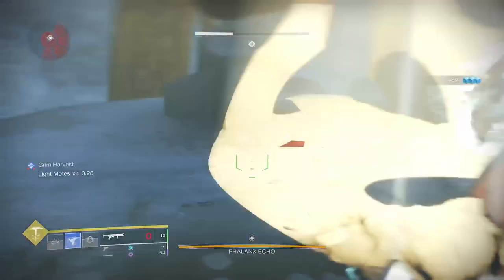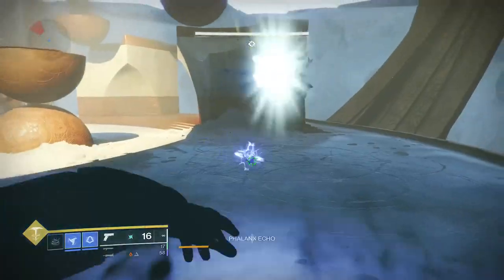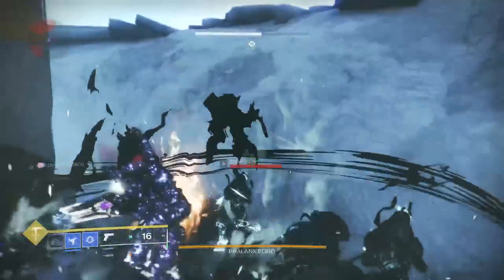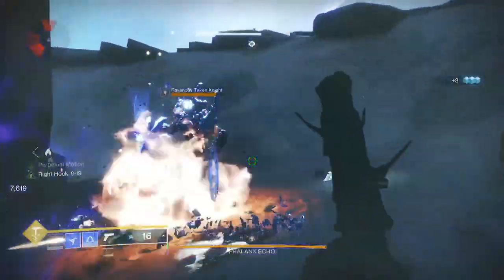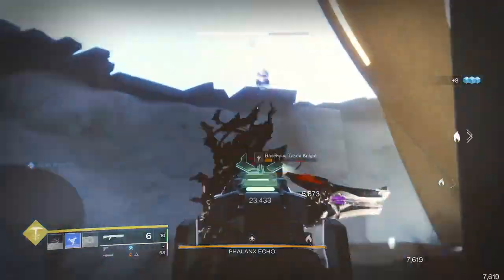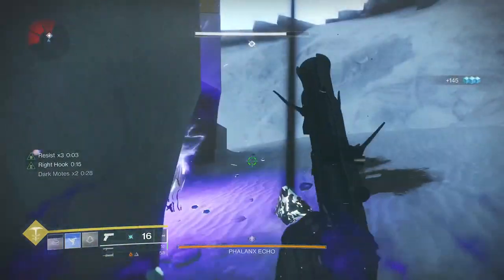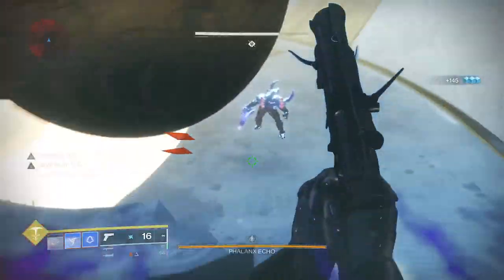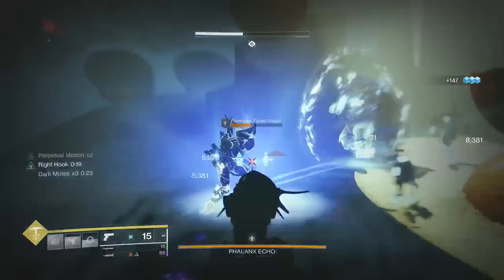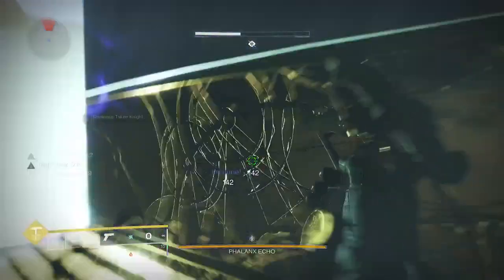Because we have several shade steps in our back pocket we're also going to be using the Gambler's Dodge — simply dodge next to an enemy and it will fully recharge our melee ability. This pairs perfectly with the Winter's Shroud aspect because we can get right up in their face, do a dodge, slow them, and freeze them. It gives us a melee ability to chuck in their face and it also has one of the best dodge animations in my opinion, allowing you to get right up there then get far away and keep those slow and frozen stacks coming.